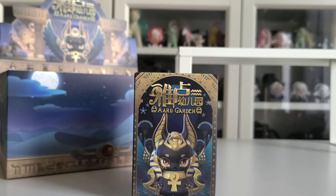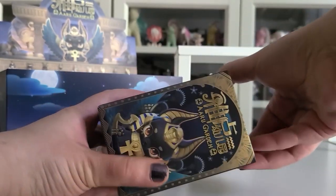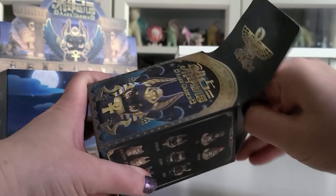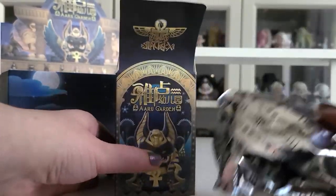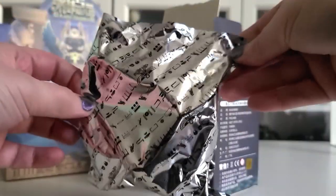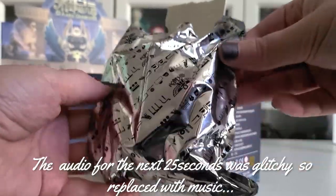Now that we've had a look at the box, let's go ahead and open it up. It looks like you just kind of have to rip the top — there's no tab or pull. Let's go ahead and open it up. Oh, this one is so big! I've never seen these figures in person so I didn't know how big they are, and I can tell you right now they're really heavy — seems like a pretty big figurine.